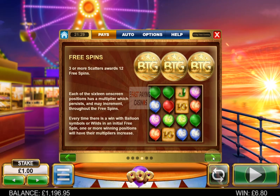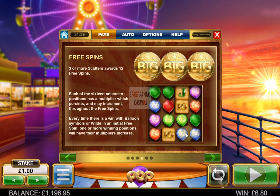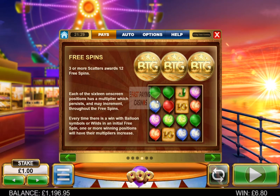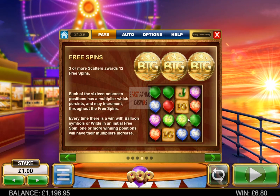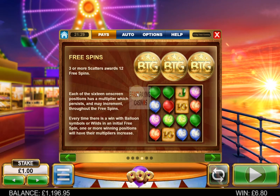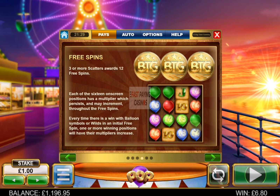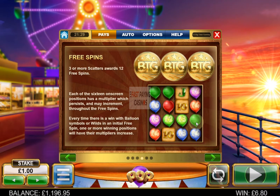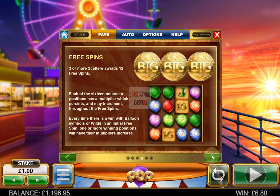For free spins, you've got to get 3 Gold Tokens — you get 12 free spins. Every time a position is revealed by a winning balloon, one or more of them will have their multipliers increased, and you can get up to 16 positions with a multiplier on the reels. So if you had all 16 in play, you have guaranteed multipliers — and they're multiplicative, meaning they multiply each other.